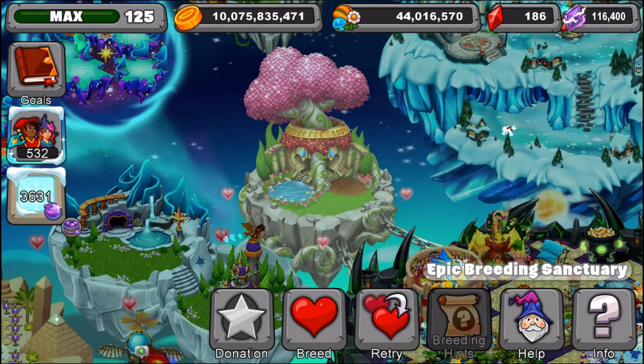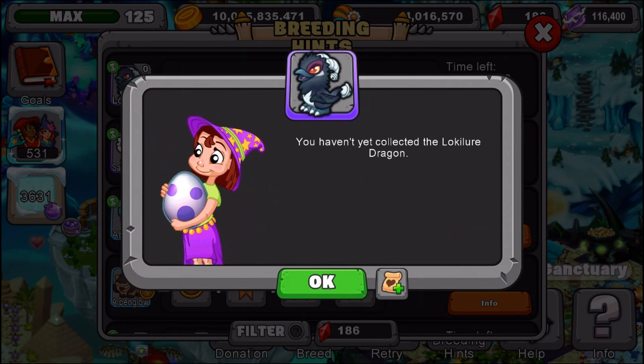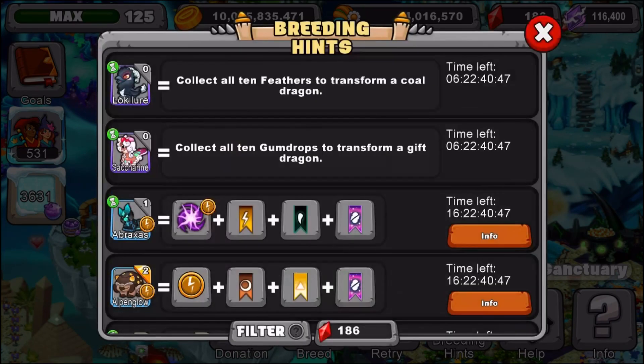I'm going to teach you how to get it today. First, you need to collect all the feathers to transform a cold dragon. You're going to need 10 decorations of the feathers - you need one of each color. Take a look at this, then after that we will get straight into showing you guys the decorations and the dragon.